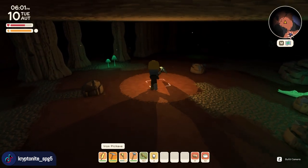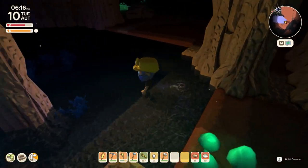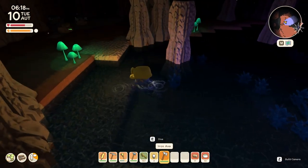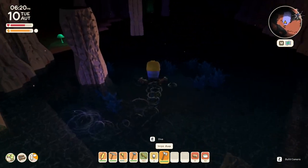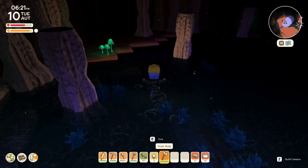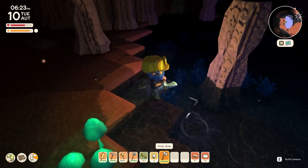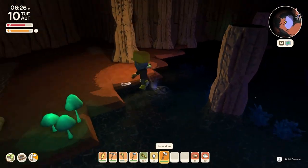There seem to be a lot of crocodiles down here in the mine. There's been a change to the water — you can definitely see a lot more in the water now. There's something down here — let's see if we can harvest it at all. Doesn't look like it. Yeah, at least you can definitely see underwater a bit more now; that doesn't look harvestable at all.